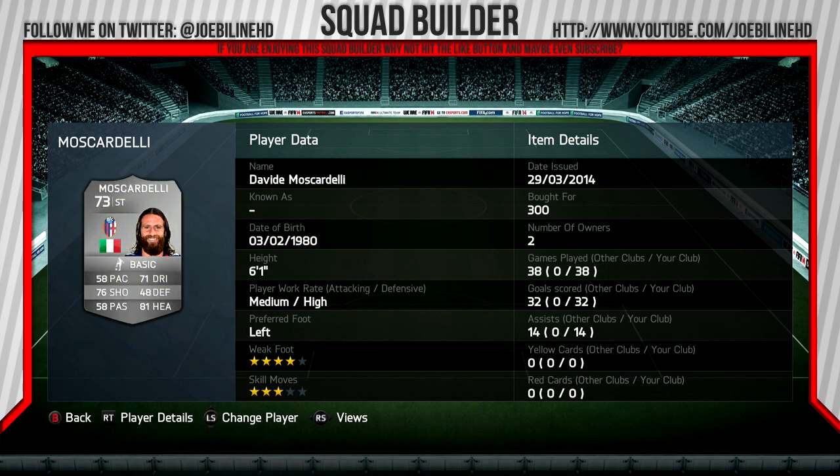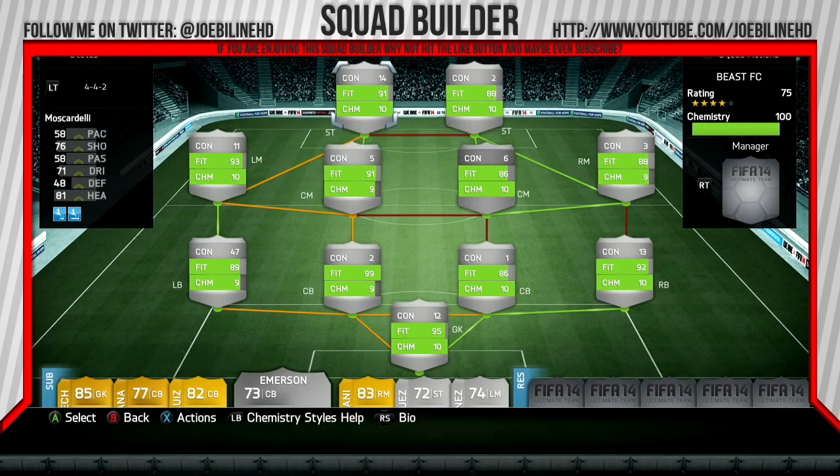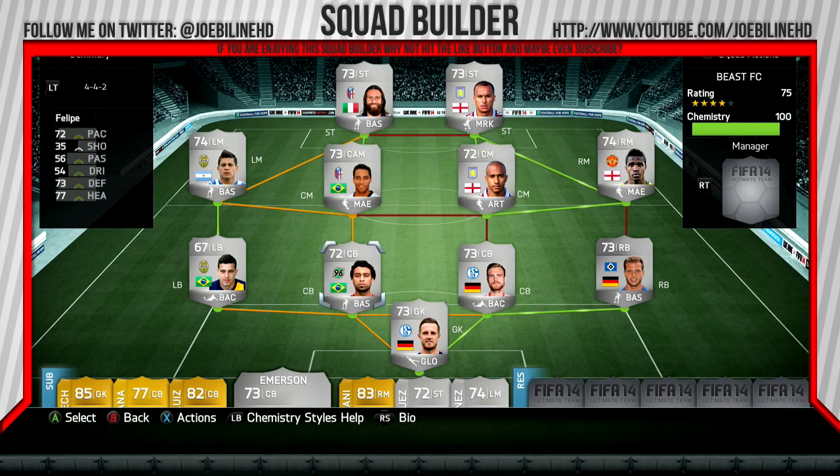Then we've got Gabriel Agbonlahor who's an absolute god, and Moscadelli — my god. As you can see here, this is the one I had to buy on the account after I got reset, which I picked up for 300 coins, but obviously he goes for quite a bit more than that now. But this is the squad lads — we'll jump into the gameplay now.